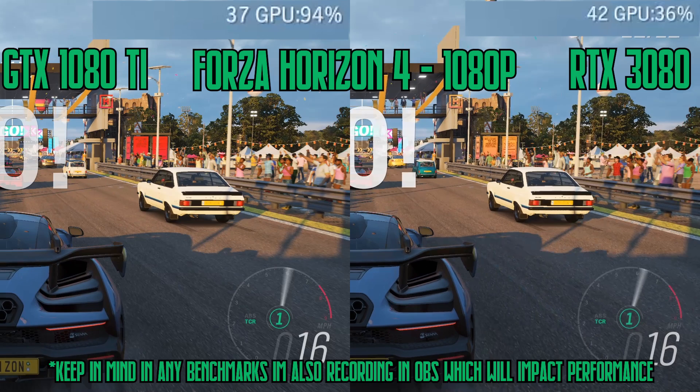Let's jump straight into some benchmarks. The first game we're going to be looking at is Forza Horizon 4, and we're going to start with a 1080p comparison and then a 4K comparison. You may be wondering why I'm looking at Forza Horizon 4 — the main reason is it's got a benchmark mode, which means you can run it completely the same each time. It's a true back-to-back benchmark test. Let's see how the 1080p does.